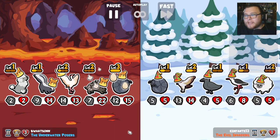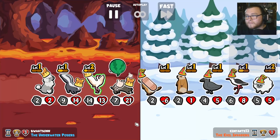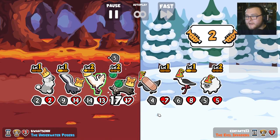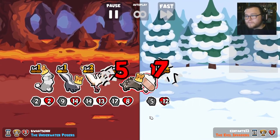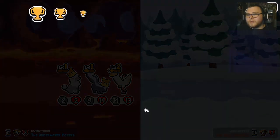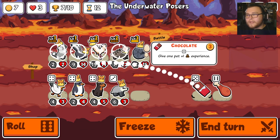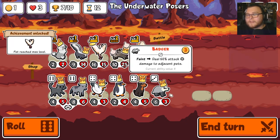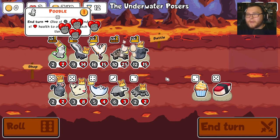Sadly our melons aren't gonna be very useful this time, but it's only a level four dog. I think skunk does more stuff. We can get a level four crane — throw this on the raccoon. I think that was a strong turn, I'm happy with that.